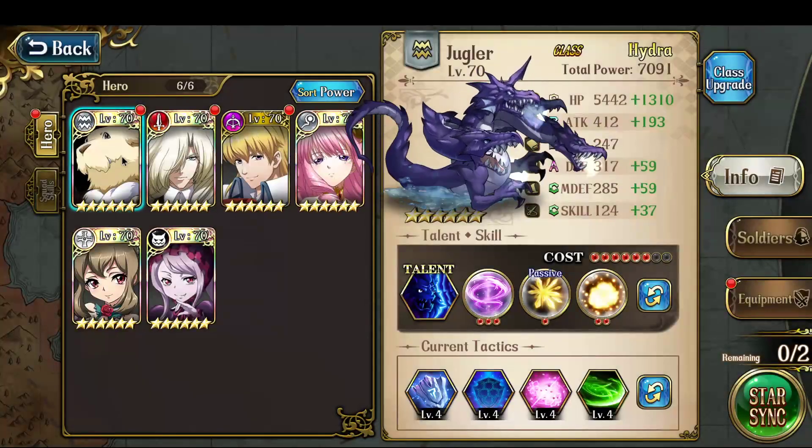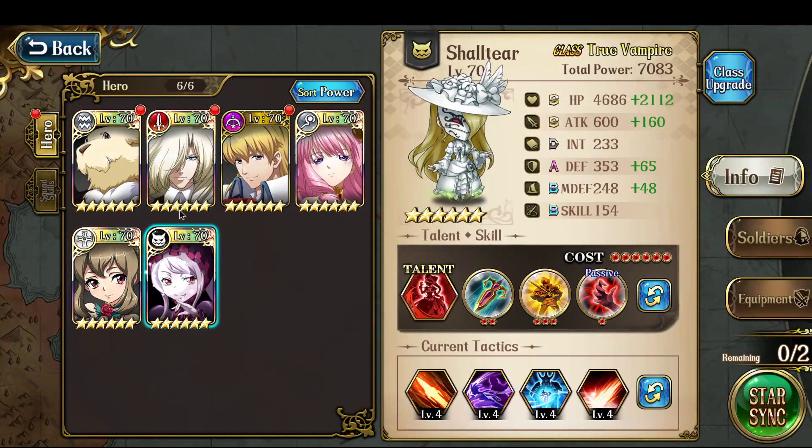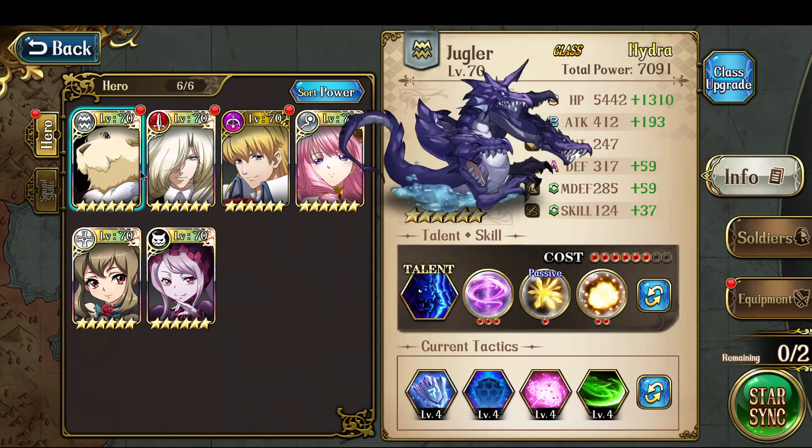My party, which is ideal, basically has two healers and then three characters who can output tons of damage because they have Blood Frenzy. That's the basic outline.